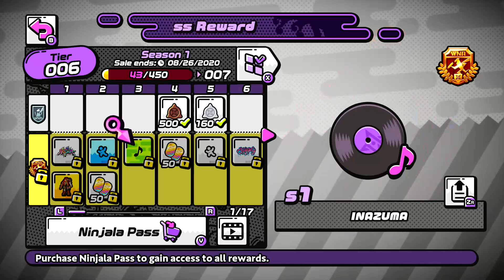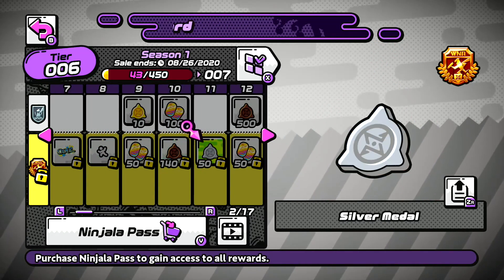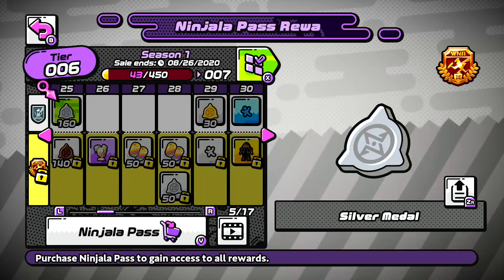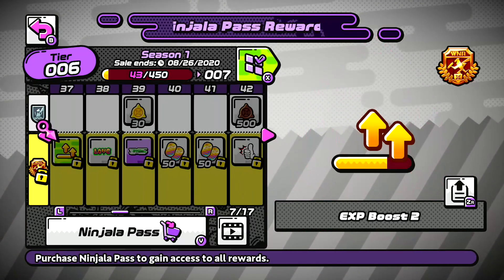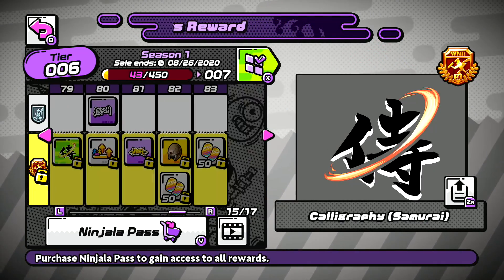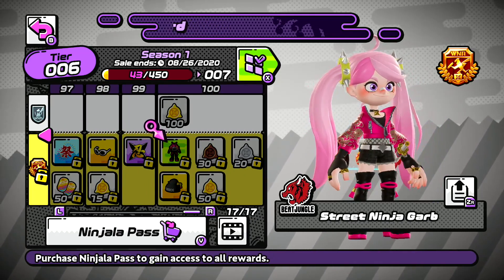Most games as a service are free to play, meaning they are chock-full of microtransactions. In Ninjala, all of these microtransactions, except for the story DLC, are entirely cosmetic. While some items can be bought individually in the in-game store, the main draw for players will be the Ninjala Pass — Ninjala's version of a battle pass. This has fewer cosmetic items than I'd like to see in battle passes, but it's a good investment if you find yourself having a good time.